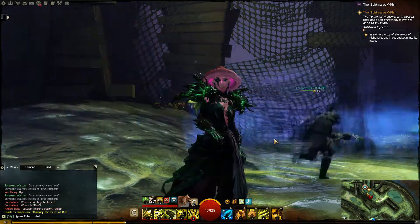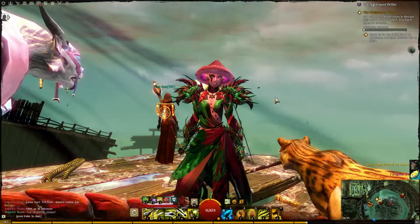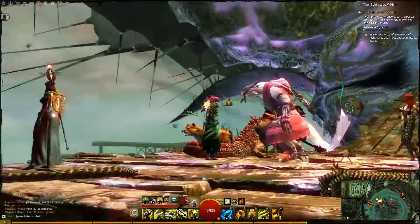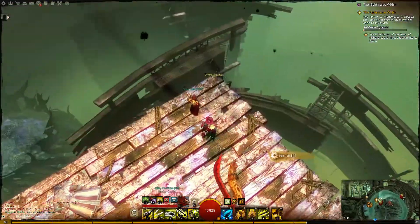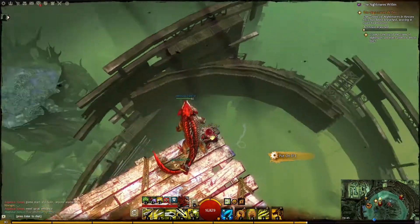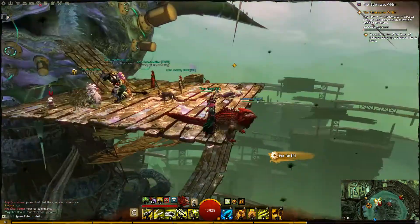So the first one we need to do is get to the top floor. I have arrived on top of this magnificent tower. Look at that — can't even see what it is. But anyway, here are the diving goggles I promised. Just jump down and there is water below, so it won't kill you.